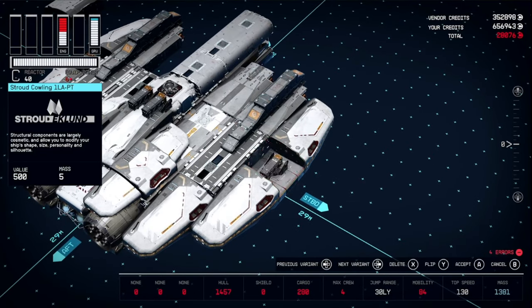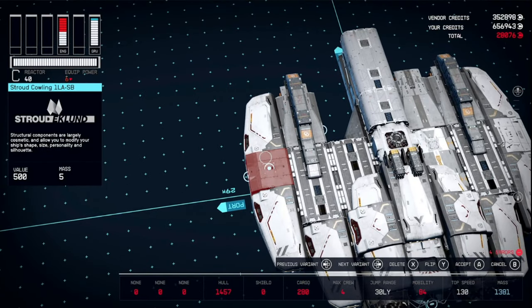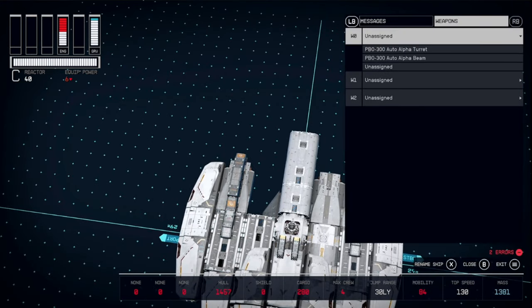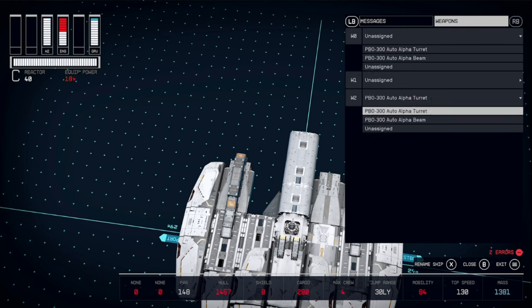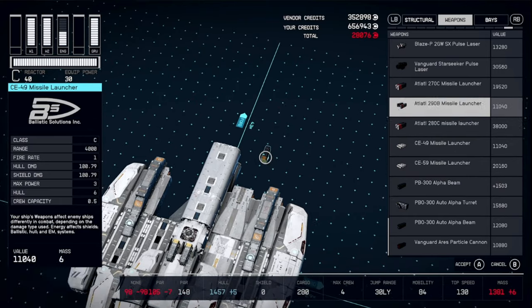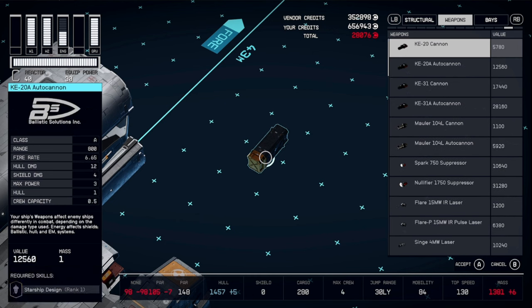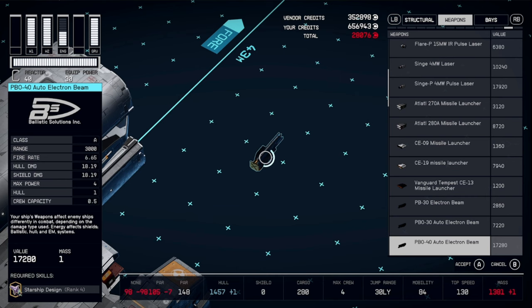Replace the Nova Cowlings and go ahead and assign those weapons. Assign the Auto Alpha Turret there and the Auto Alpha Beam here. Then go back into Weapons — we're going to grab six of the Vanguard Particle Cannons.